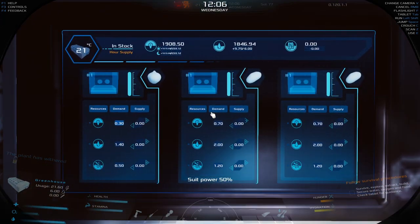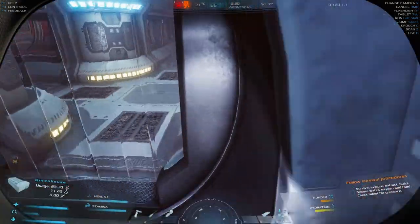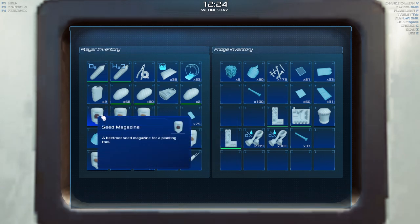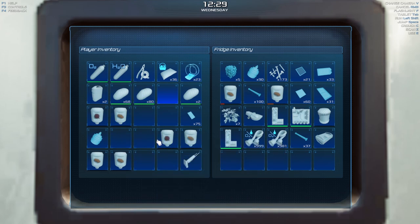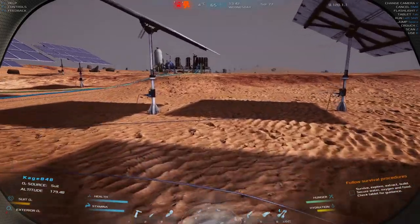Suit power at 50%. We're going to have water issues - demand, demand, demand. We do have some water saved up so it's not critical right now. I think the next thing we need to do is get out there and take care of the water situation by adding more wells. I'll throw out the withered plants and head out to make a couple more water wells.